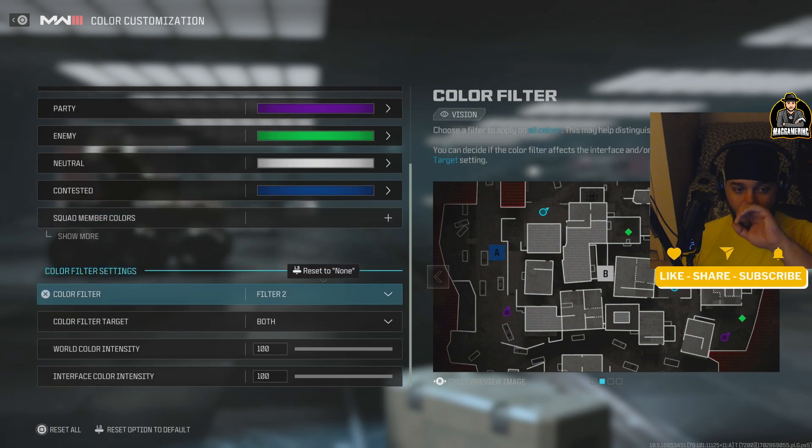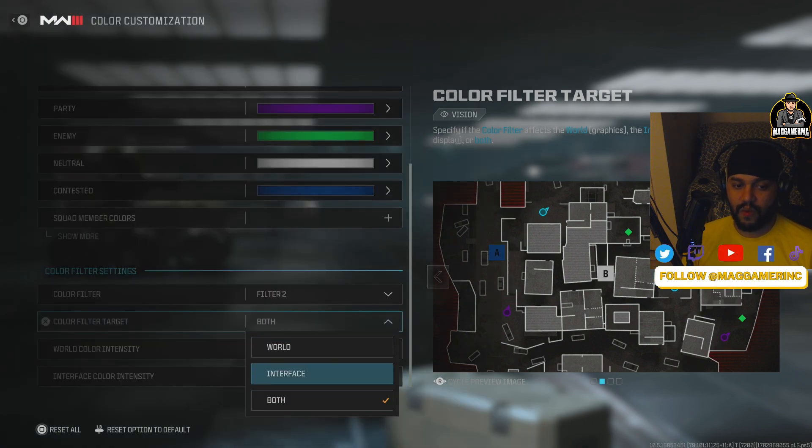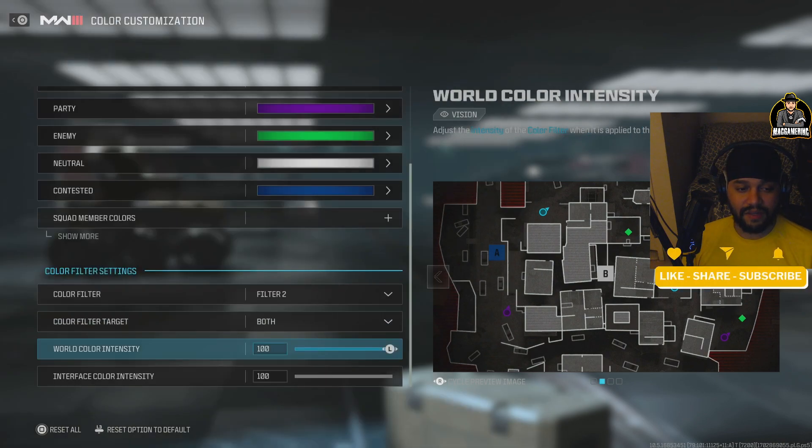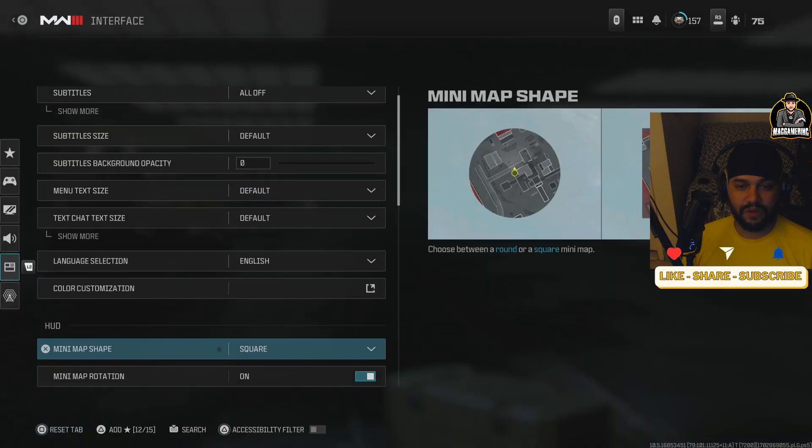Filters — don't sleep on this. This affects how your world pops and how everything looks. Filter 2 is the best. For filter targets, set it to Both — you can use World and Interface or Both. Have it at 100 percent.